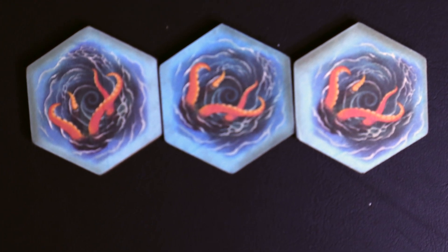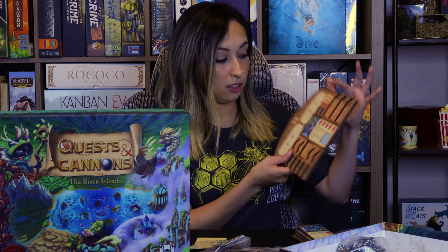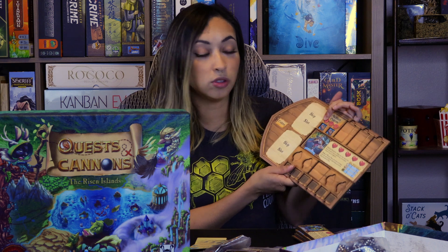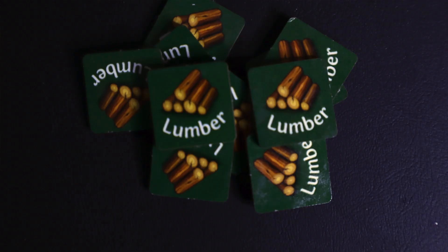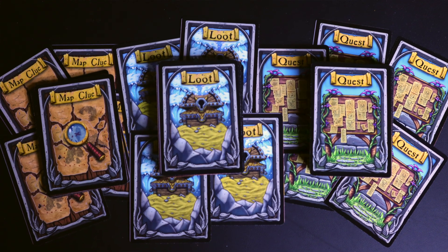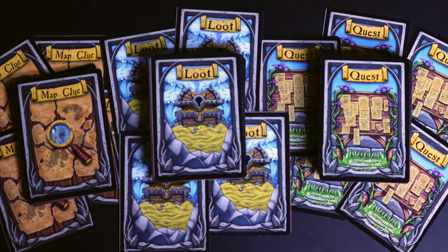When you fail a treacherous sea roll, you gain a plus one on your first fail and a plus two on subsequent rolls, adding penalties to future rolls. Some quests require you to make it safely through a treacherous sea, so it's important to still attempt those. Quests and map quests are each capped at three — if you gain another you must discard down to three. If you're playing in teams, you can land on the same space as a teammate to trade goods and complete more quests together.